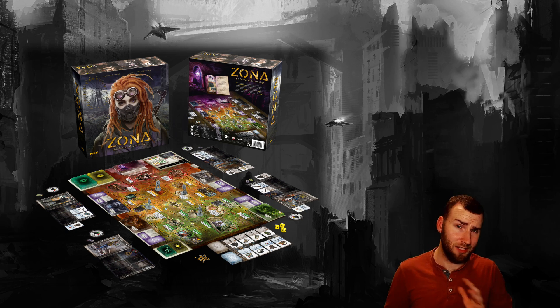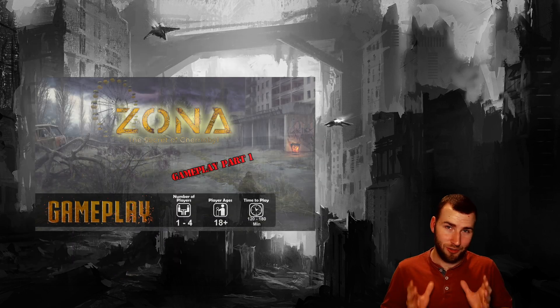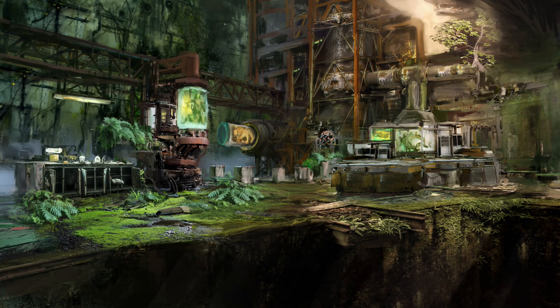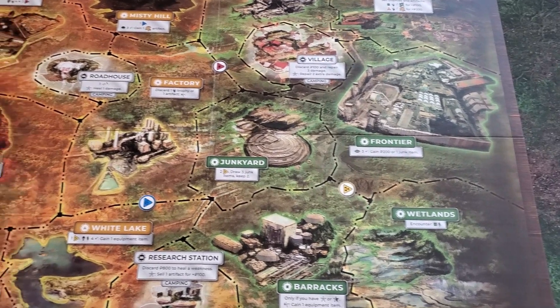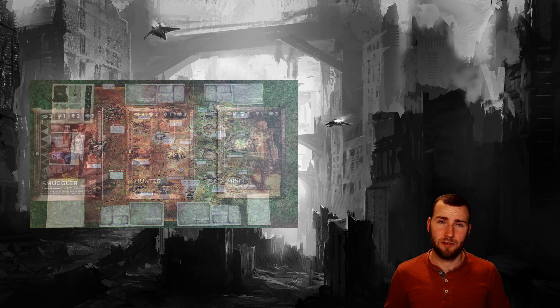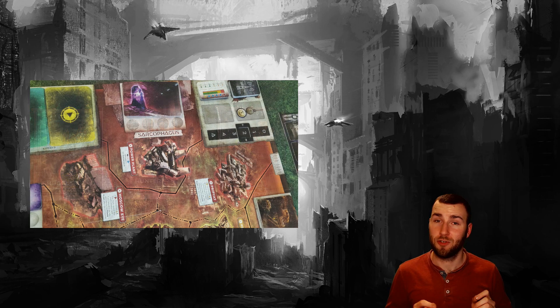I'm going to go over the gameplay a little quicker. If you want to know the nitty-gritty, I have a full two-hour gameplay session from start to finish you should definitely check out. Zona: The Secrets of Chernobyl takes place in the surrounding area of Chernobyl. It's been about 30 years since the catastrophic meltdown, and in the meantime all sorts of government experiments have been happening in the zone. You play as a scavenger who has learned of the Source, the rarest of all artifacts in Zona, contained deep within the sarcophagus.